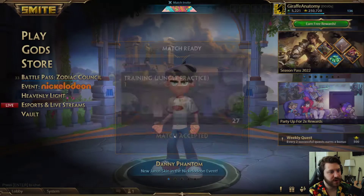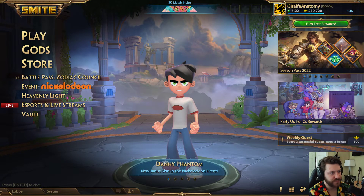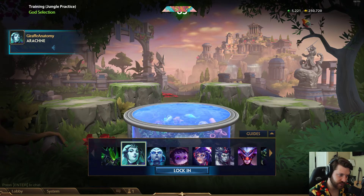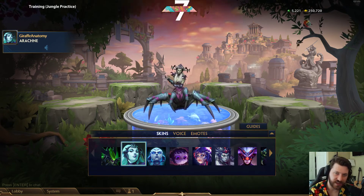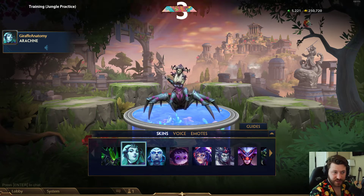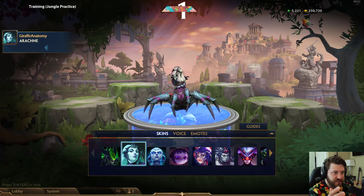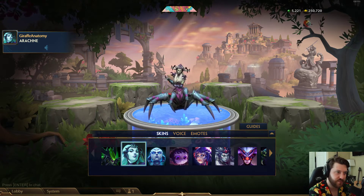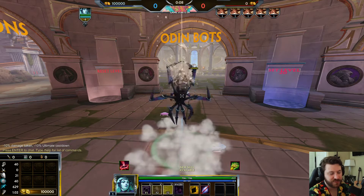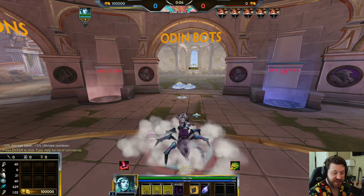We're going into jungle practice and choosing Arachne with the default skin to show you everything. Arachne is an assassin in Smite, which means she is a short-range physical damage dealing god. I've played a decent amount of her — I have one star — so I've used her in the jungle a lot.